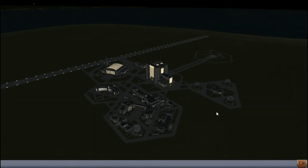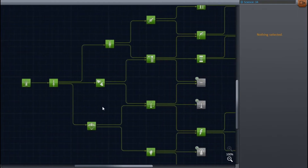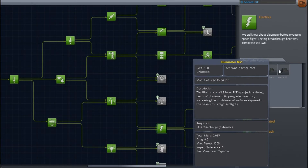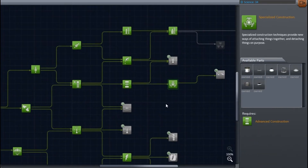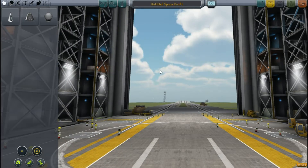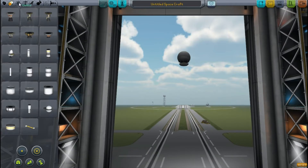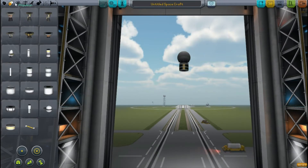Hello guys and welcome back to Kerbal Space Program career mode. If you remember last time, we unlocked a bunch of techs that would be good for designing a satellite, and that is exactly what we're going to do. We're going to get a satellite slash space station we can orbit Kerbin and dock with, so we're going to engineer one of those right now. Switching up to double speed so we're not sitting here forever.